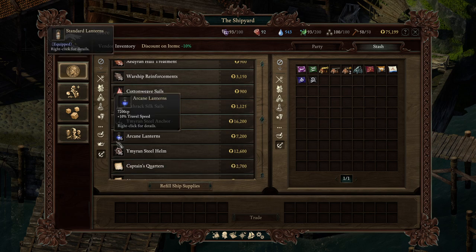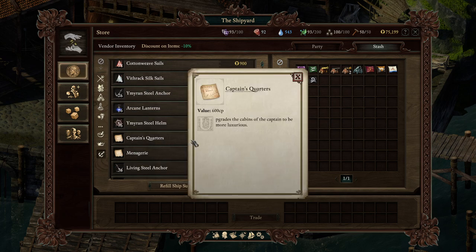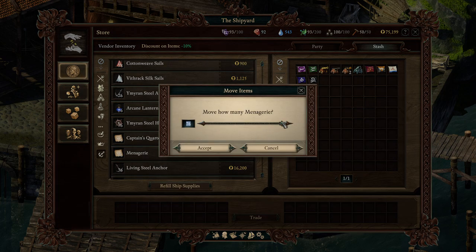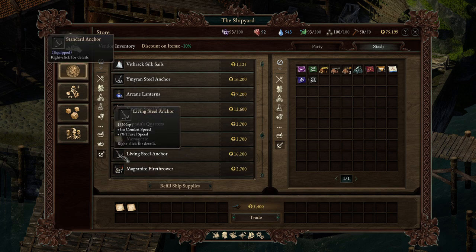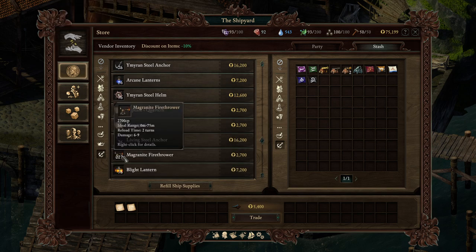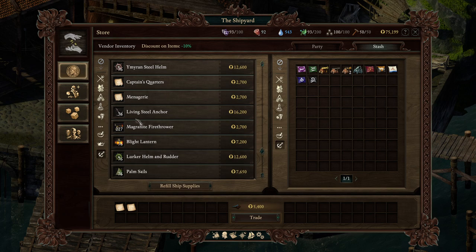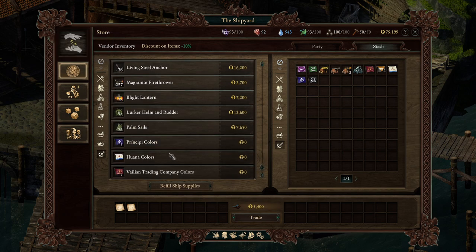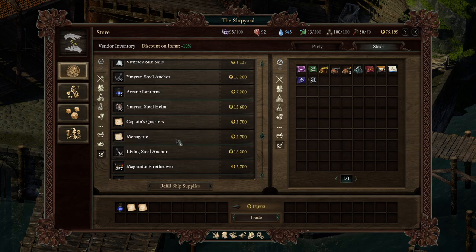I sell so many anchors and lanterns — you know, they equip one at a time. Let's do Captain's Quarters, which upgrades the cabins of the captain to be more luxurious. The Menagerie — an append created to house all of the extra pets that can't be taken on adventures. Let's grab that — we have a ton of pets. So combat and travel speed: 10% travel speed versus 10% travel speed. There's just multiple flavors of the same thing. Let's grab one of these.